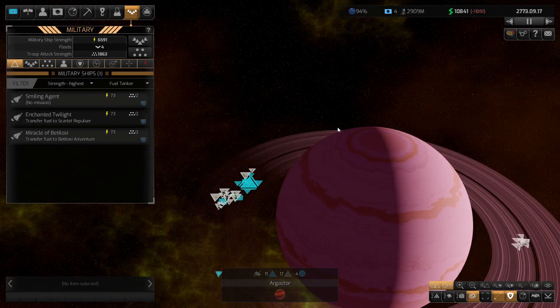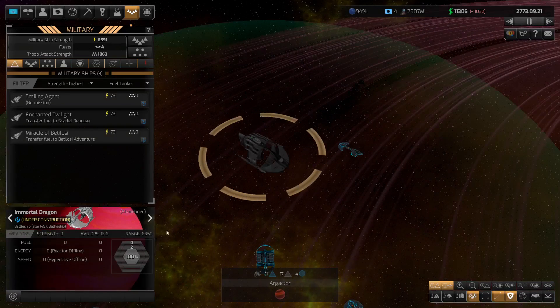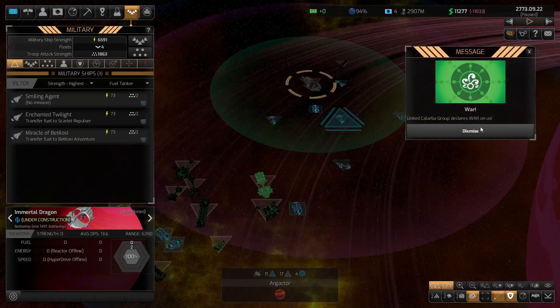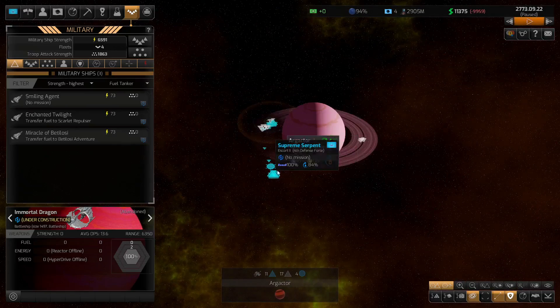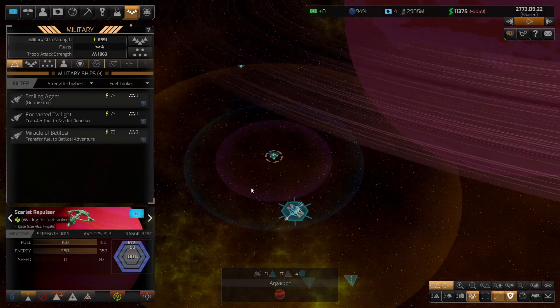We're starting to run out of time for this particular episode. At least we're now in control of this whole environment — it's going to take many, many episodes to get these built. They're back at war with us again. We'll dismiss this. What I'm going to do is send that frigate off. We've got everything all over the place.